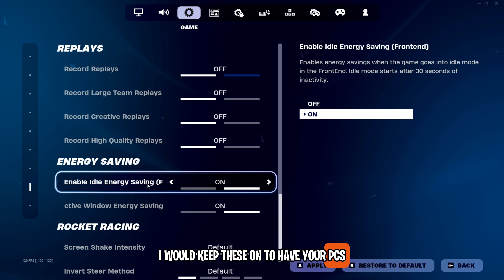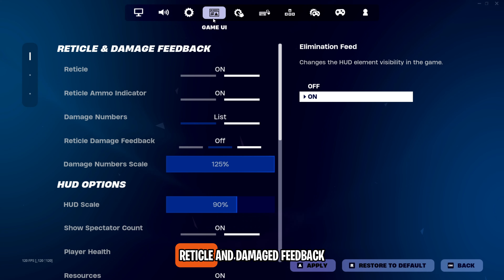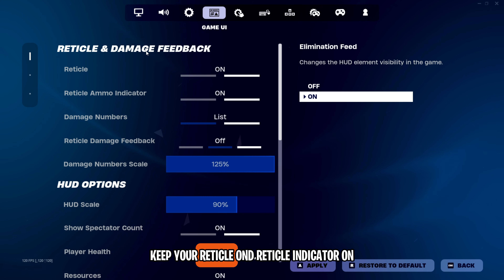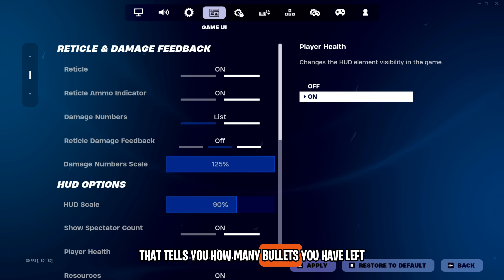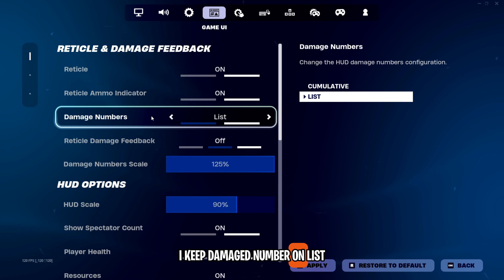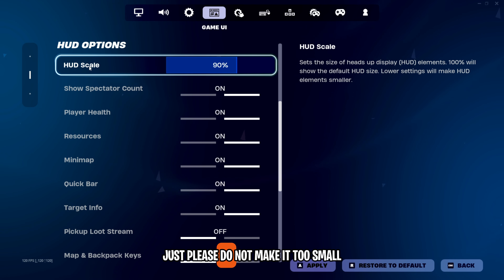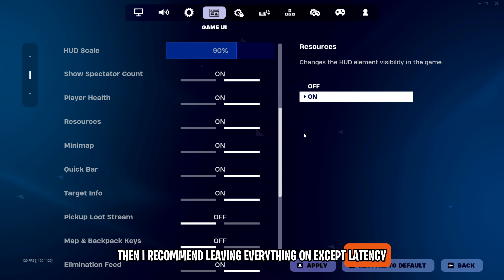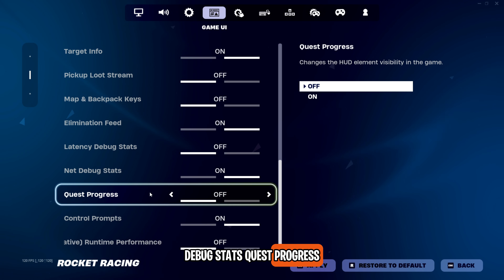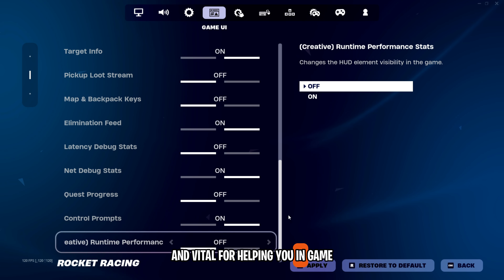For the energy saving options, I would keep these on to have your PC's hardware last longer. Now onto your game UI or HUD options. Keep your reticle on and reticle indicator on — this is the little mark next to your crosshair that tells you how many bullets you have left. I keep damage numbers on. HUD scale is preference, but please do not make it too small — anything above 75% or 80% is good. I recommend leaving everything on except latency, debug stats, quest progress, and creative runtime stats, because all of it is extremely important and vital for helping you in-game.